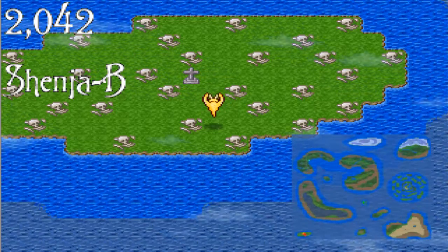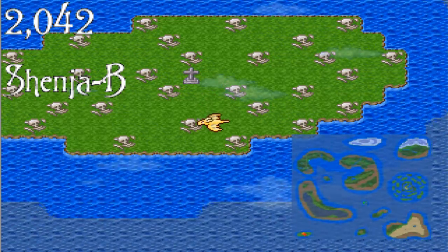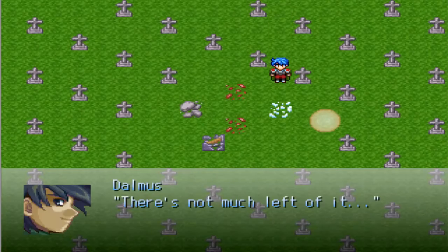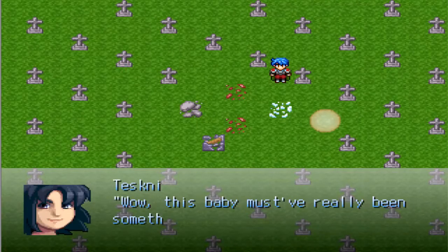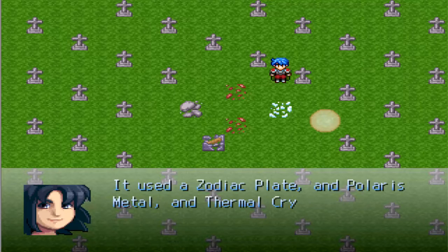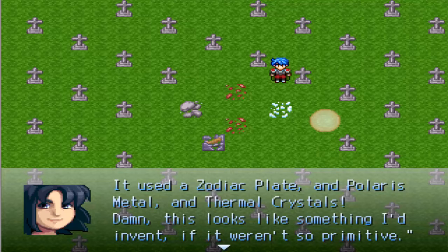Welcome back to my Let's Play for The Legend of Sheninja: Genesis Innocence. This was the time to check out the cannon, or what's left of it. Wow, this movie must have really been something special. Check this out — it used a Zodiac Plate and Polaris Metal and Thermal Crystals. This was like something I'd invent if it weren't so primitive, you know?